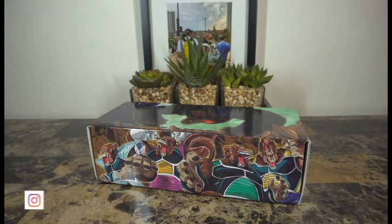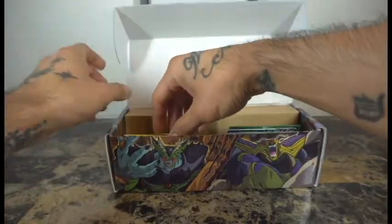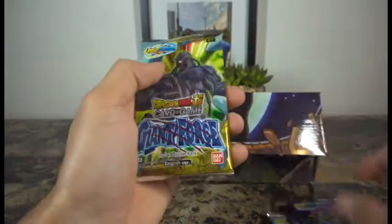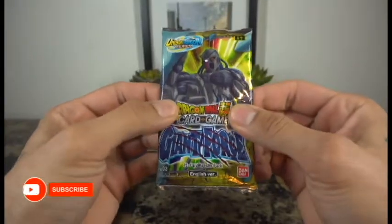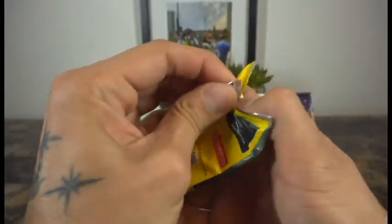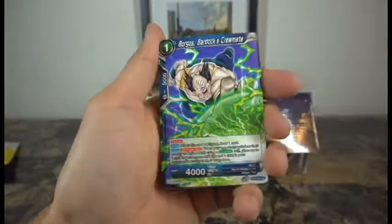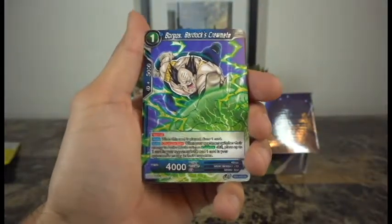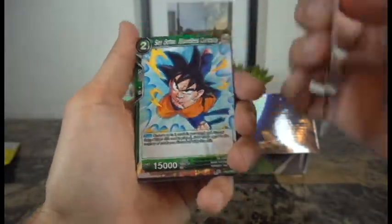Here we go, nerd fam! Welcome back to another Nerd Life video. We're finishing up the final packs of this Giant Force Draft Box 6. We have five packs left, so we might as well get started. These cards are extremely thick, so every pack feels heavy. I've been thinking about opening another anniversary box from 2020, so let me know down below in the comments if you're interested.